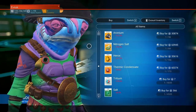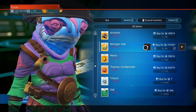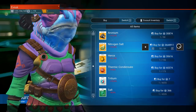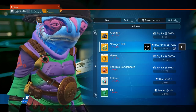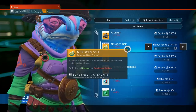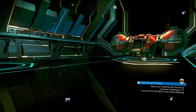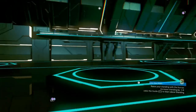Somebody in the comments mentioned making quantum processors, which sells for more. However, to get quantum processors you need a whole bunch of other things that are an even bigger investment and not as easy to come by. I'd suggest starting with cryopumps or fusion accelerant and then moving into quantum processors once you have more money to invest, since it's quite a lot. But we're going to test all the money-making methods.